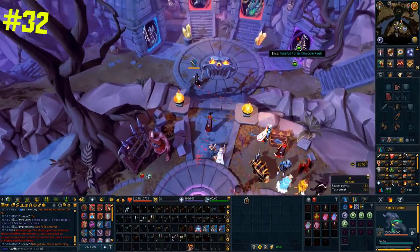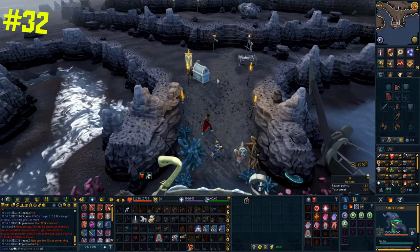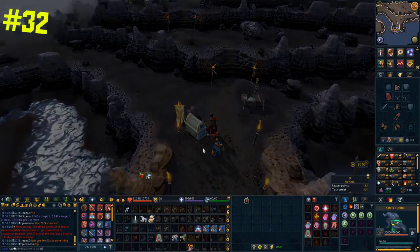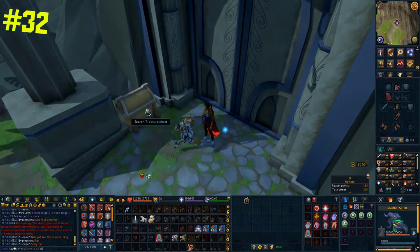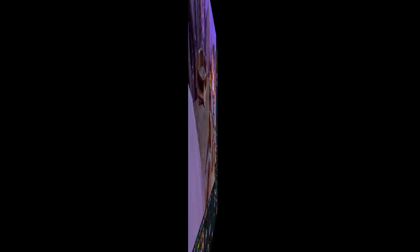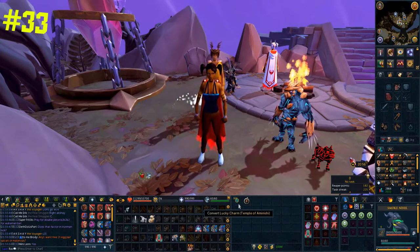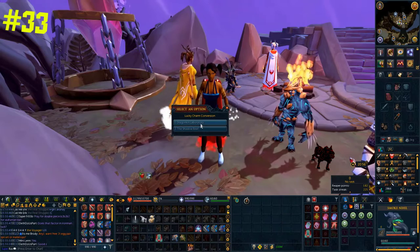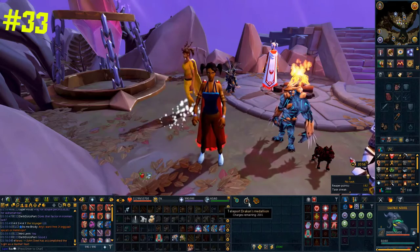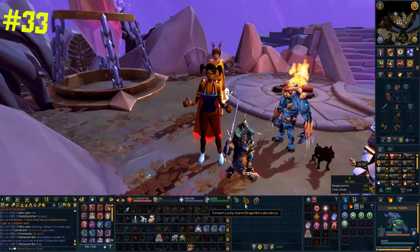A really awesome feature of the elite dungeon chest is that it allows you to teleport to each of the dungeons you've completed before — so you can teleport from the Shadow Reef to the Dragonkin Laboratory or the Temple of Aminishi. If you don't want to attune a portal to these dungeons, this can be a nice way to save money. Also, if you have lucky charms from one specific dungeon and want to use them in another, you can easily convert between the three.